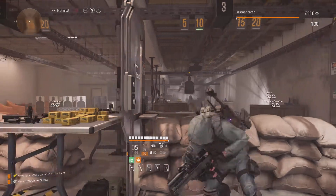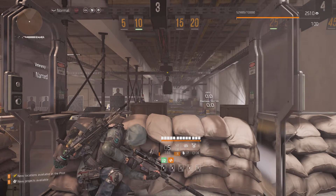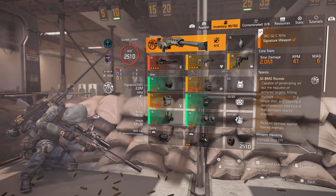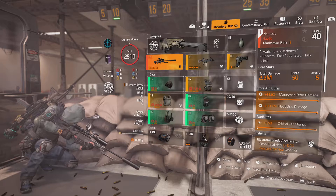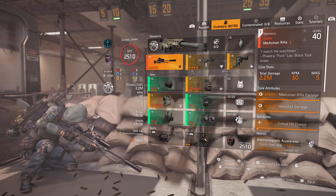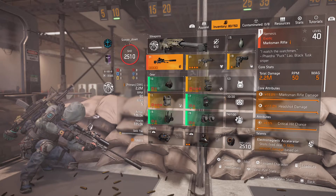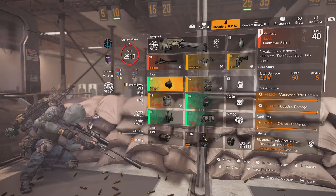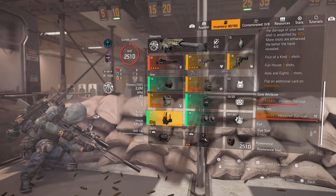Your support is really appreciated. Getting into the build now — it's an Aces and Eights based build. I've got the Sharpshooter specialization, a Nemesis with 2.2 million weapon damage, and a four-piece Aces and Eights: mask, holster, gloves, and knee pads, all with weapon damage and headshot damage.